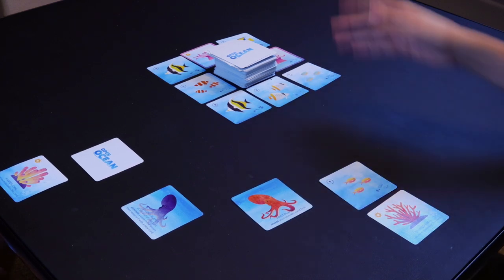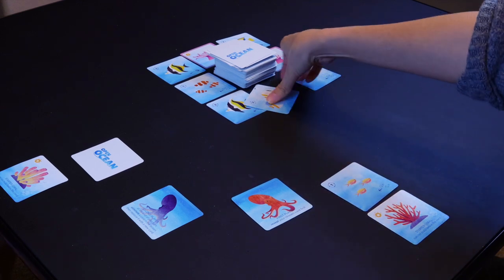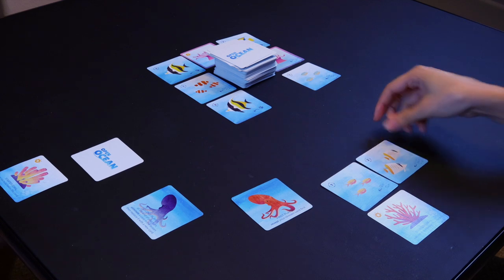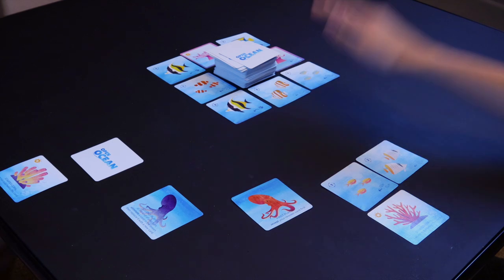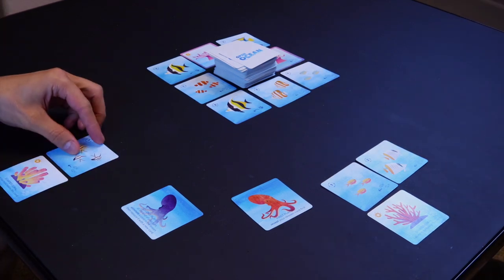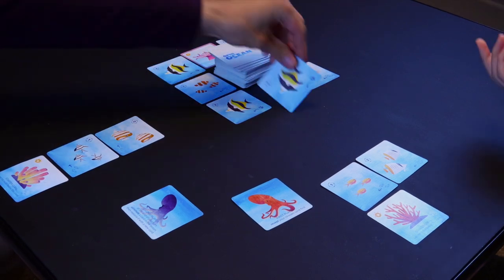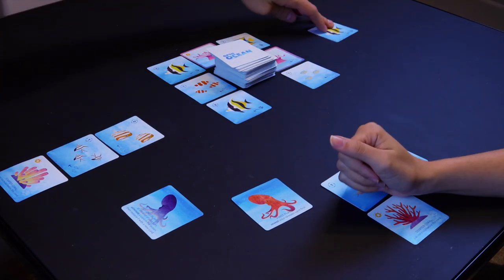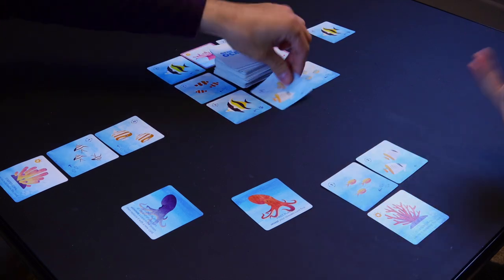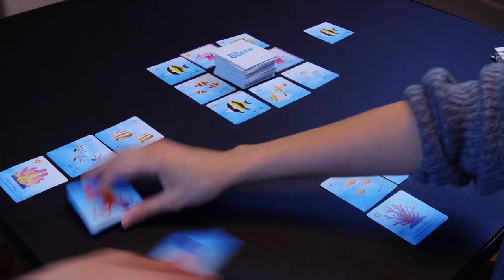Starting with the first player, reveal your card and place it in your reef, following the action on that card — attracting fish from the ocean. In this case, small fish will attract medium fish, which goes in your reef. You replenish the ocean and then the second player goes, revealing their card, placing it, and attracting fish, then refilling the ocean. The second player also has the option to discard a card from the ocean. Players then pass their cards and player token to the other player.